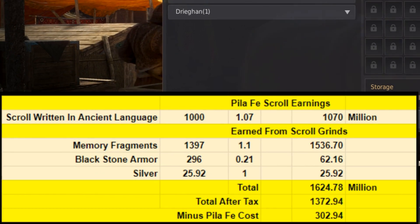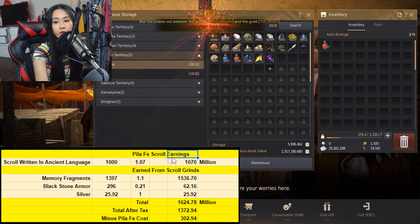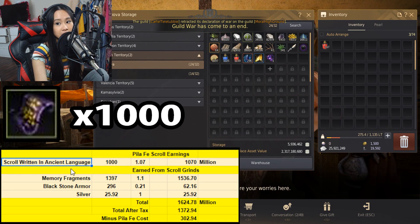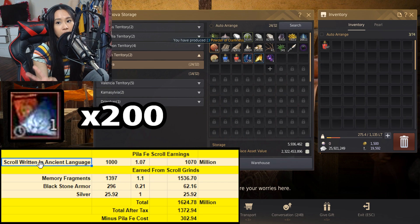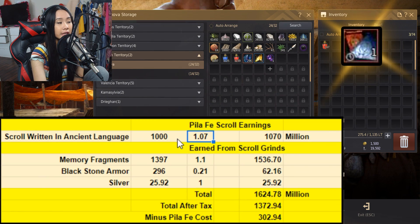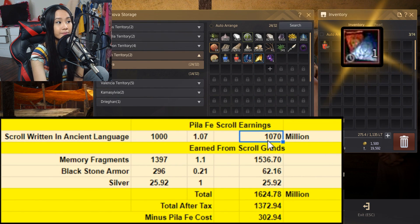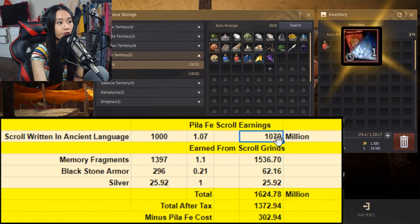It's smarticle particle time — we're doing the math to see how much silver we made from the 200 Pilafay scrolls. There's a chart below to help explain everything. As you know, we used a thousand scrolls written in ancient language to make our 200 Pilafay scrolls. In total, those 1,000 scrolls cost 1 billion 70 million silver.